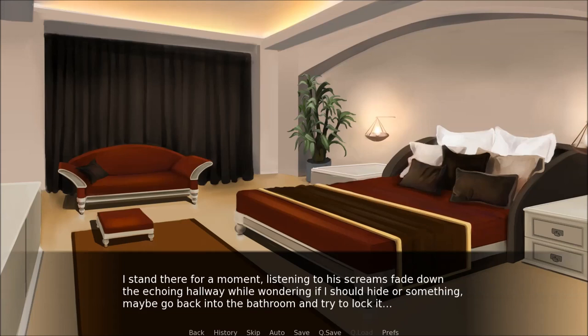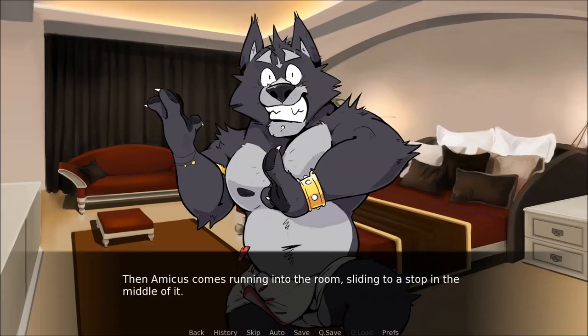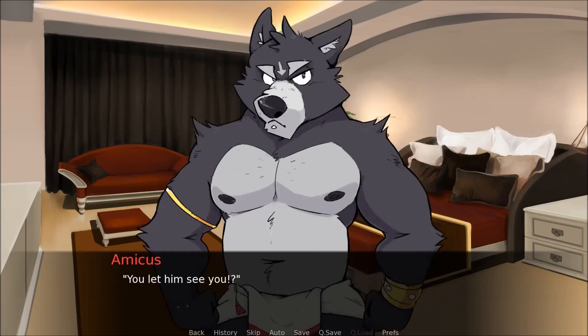Instead, I hear more thudding — someone running up the hallway from the other end. Then Amicus comes running into the room, sliding to a stop in the middle of it. He spins in a circle, then spots me and runs up to me. What happened? Cassius came in and saw me. You let him see you? What? No — he just came in! Where were you? Meditating! I left a message! Where did he go? He just ran off. Damn it!